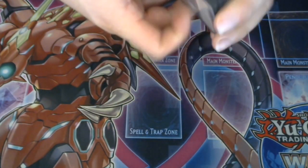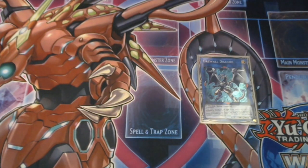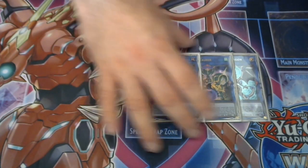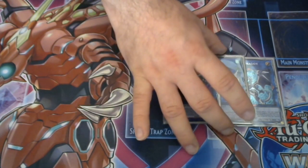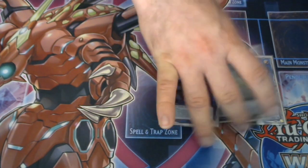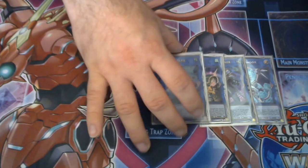Moving on to the Extra Deck, where a lot of stuff has changed. You can play Gumblar in there but I'm still only playing the one Link-1 Firewall Dragon — it's the only one Link you really need, though you can tech in Gumblar, Balancer Load, or Bomber. For my options I'm still playing the Transcode/Xcode combo — it's a nice strong combo that you can still do very easily in this deck, same as my previous build. I would still highly recommend using Transcode anyway, and Xcode I like to use for the extra protection.